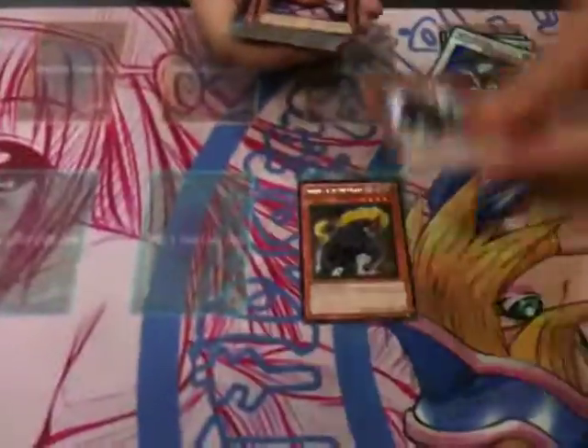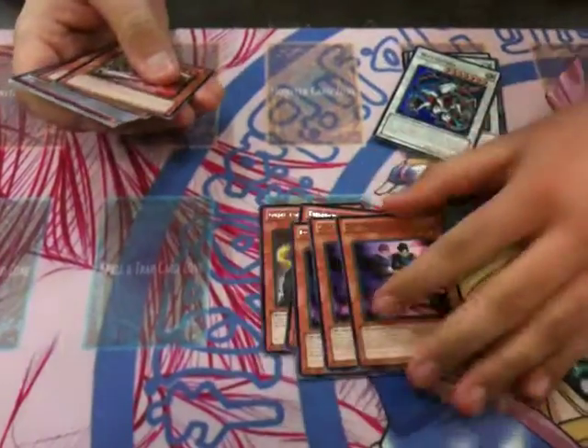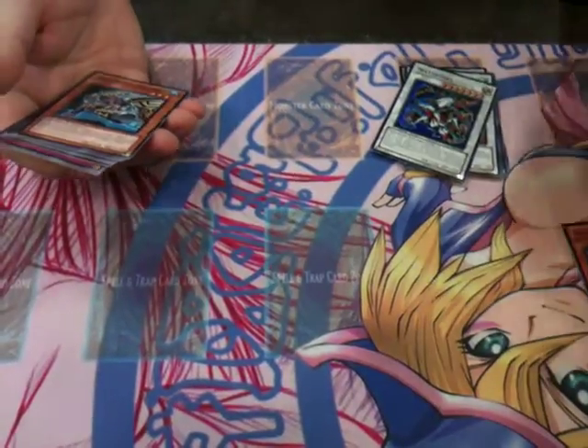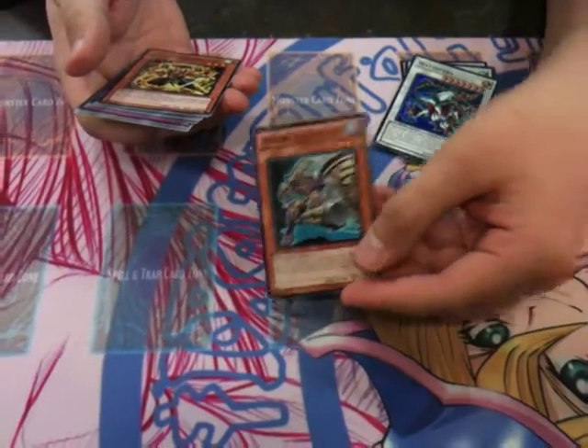One Nordic Beast. The other Nordic Beast rare. Three Doppel Warriors — good card. Four Mizuho. We're just showing the good stuff, or what we think is the good stuff. One Shinya — yeah, that's right, I can't say it. Get over it.